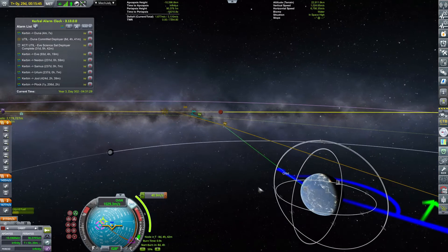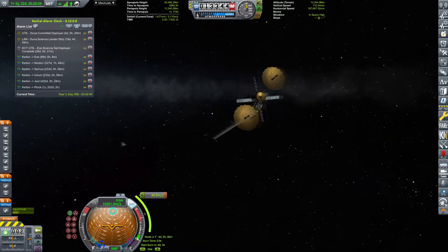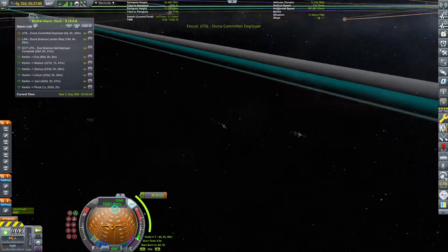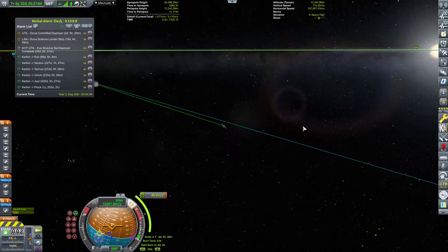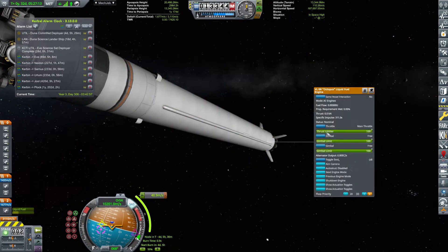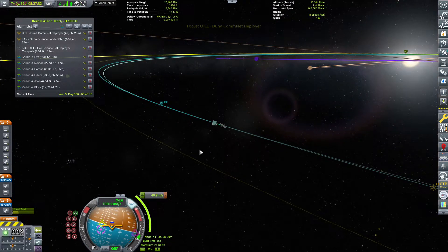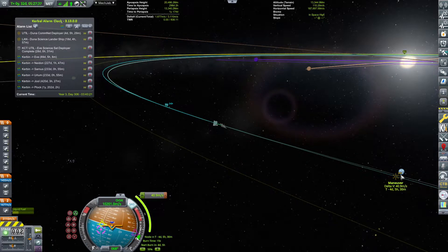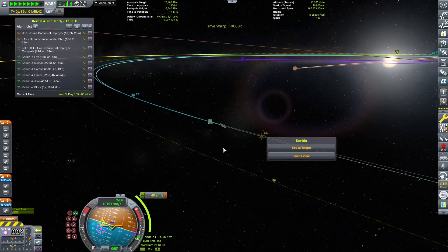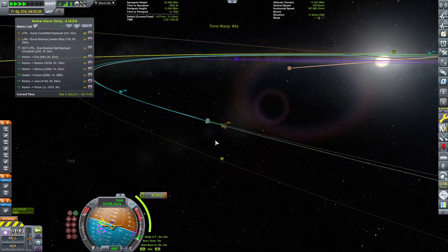I'm now looking for the second vessel, and I'm thinking that I first want to be doing the correction burn, and that burn is going to happen in four days. As I said, I've jumped a little bit forward in time to actually do the correction to make sure that we do have a Duna encounter and that we set the Kerbin encounter. In reality when I was recording, I was first launching one, launching the second, correcting one, correcting the second. Spoiler alert!